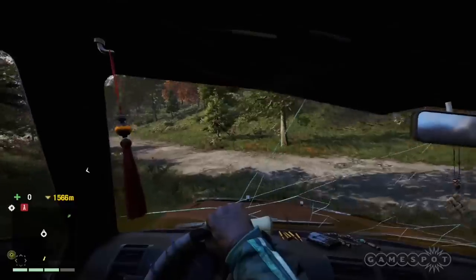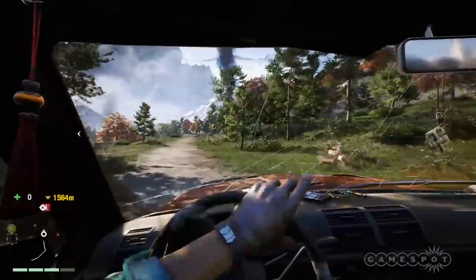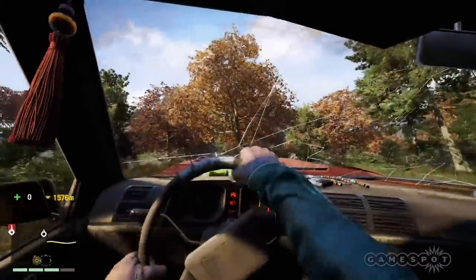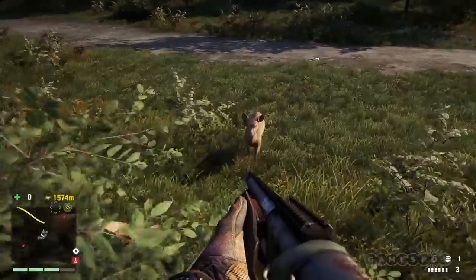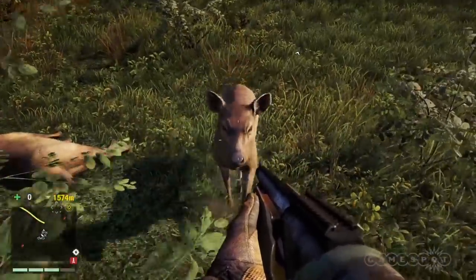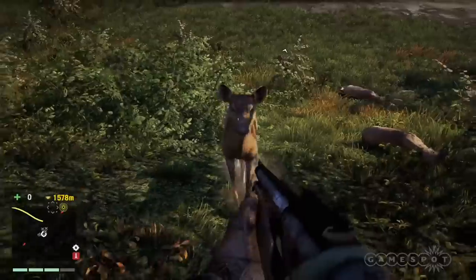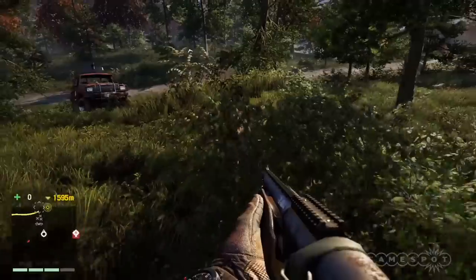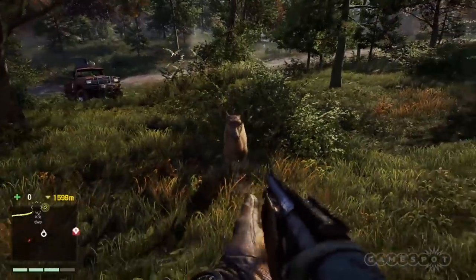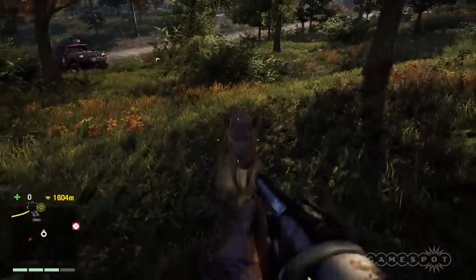Even the nice gentle animals can turn into real jerks. Maybe I swerved a truck into this pack of deer, and maybe I took out this Sambar's entire family. All right, fine, I'll admit that. I did it in the heat of the moment. But why is it getting so passive-aggressive on me? Why is it just walking right into me? Is this deer pulling a power move? I do not like it one bit. Not cool, deer. Not cool.